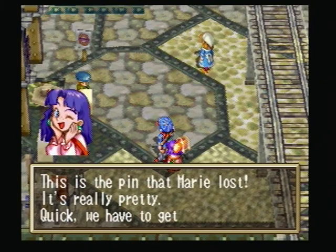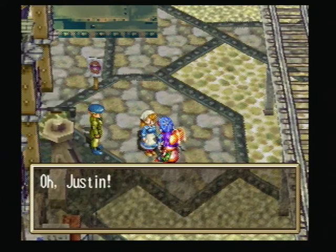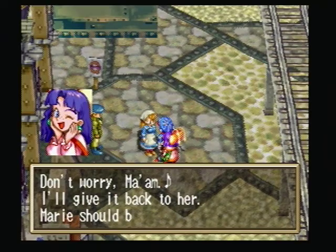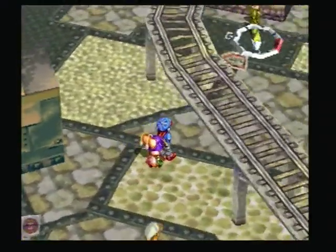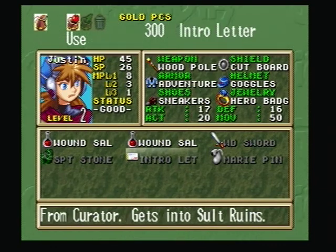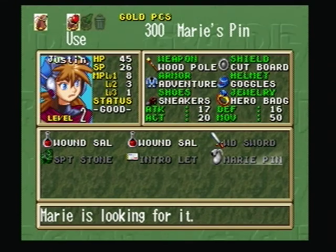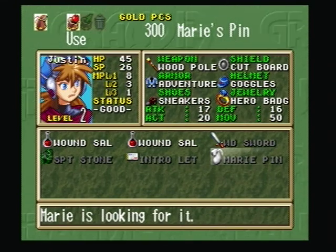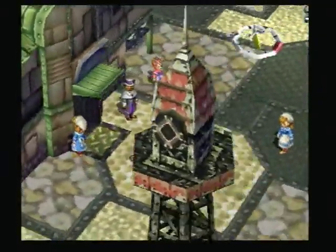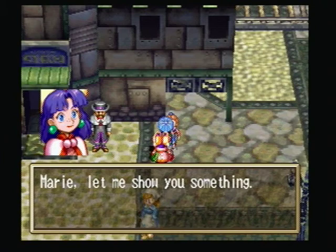This is the pin that Marie lost — it's really pretty. We have to go get it to Marie. 'Ma'am, is this what you're looking for? Is this Marie's pin?' 'Oh, Justin... now Marie will forgive me, but that girl, she's really mad.' 'Don't worry ma'am, I'll give it back to her. Marie should be really happy.' Now, one thing I should mention is Marie's pin is actually a unique item. If you want to consider the game to be 100% with all items, you would stash it away. However, I consider 100% to be doing all the little side quests, so I'm going to go give it back to Marie.